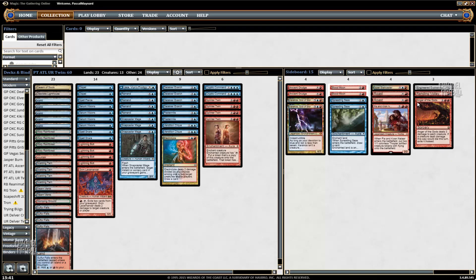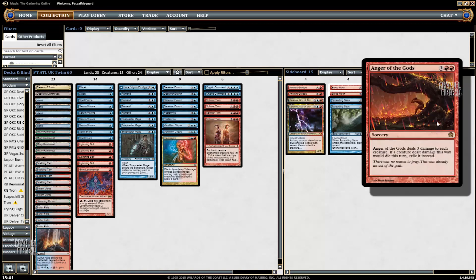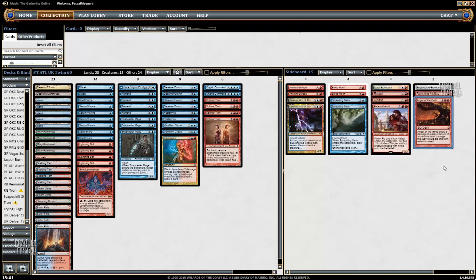I usually have Pyroclasm instead of Anger of the Gods. I hate Anger just because it's 3 mana. But while Eldrazi and Taxes is quite popular these days, I feel like I have to run Anger so I can actually have a shot against those decks. Anger is really good against Voice of Resurgence and Eldrazi and Taxes. But I usually like Pyroclasm better because it's great against Burn when they don't have Eidolon of the Great Revel, and it's great against Affinity and Infect, whereas Anger is not great in those matchups.